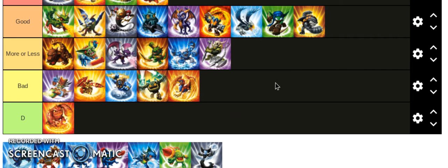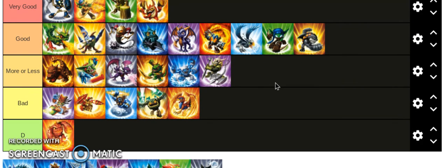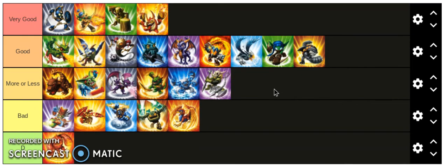Next we got Voodood. He's kind of okay — he can set up tripwires, he hits people with an axe, he's not slow, and he's got pretty good health. He's fine. I don't really understand why he's a Magic Skylander though.